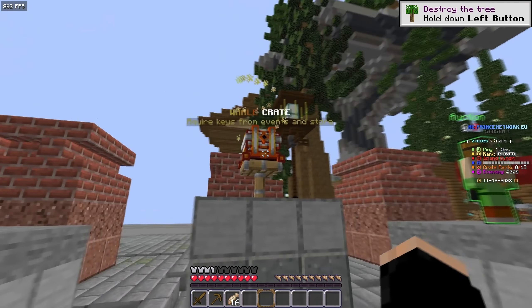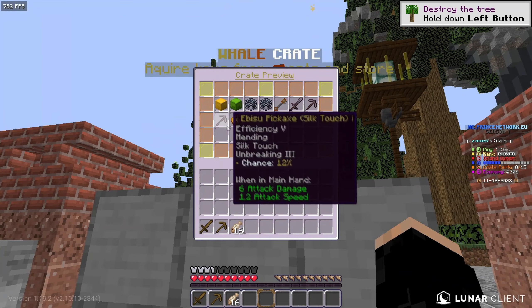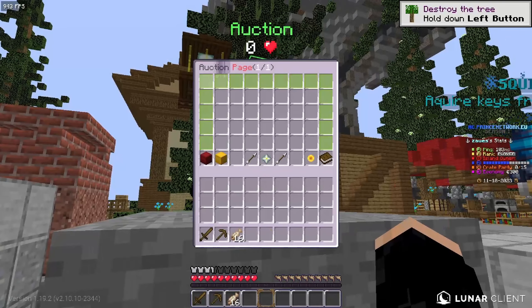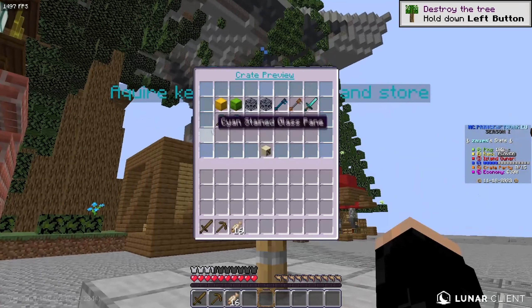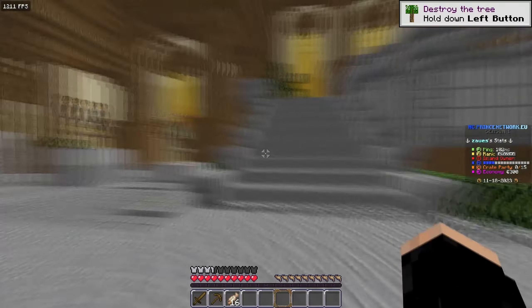Then over here is a whale crate — this is everything you guys can get out of the whale crate. Then over here is the auction house where people will list a whole bunch of items you guys are able to buy. And then lastly is the squid crate, which is what you guys can get out of the squid crate.